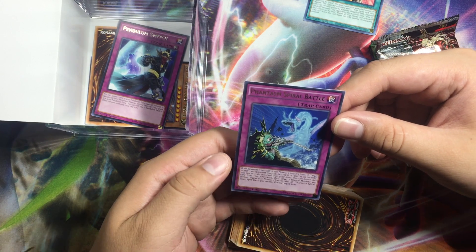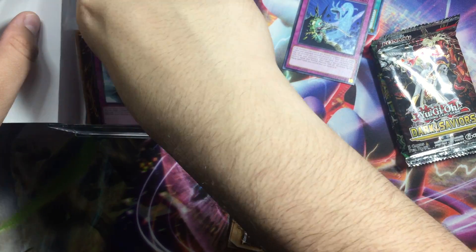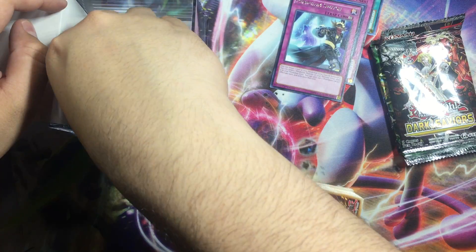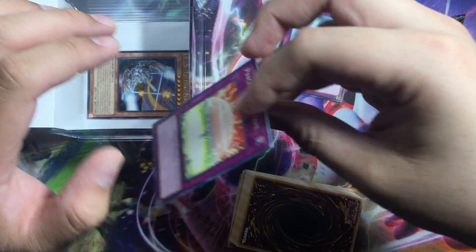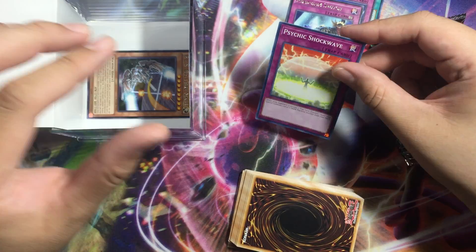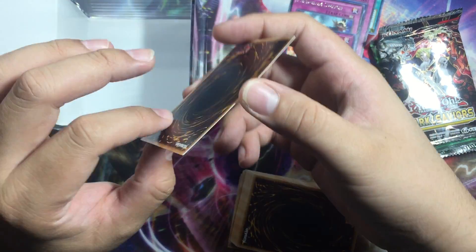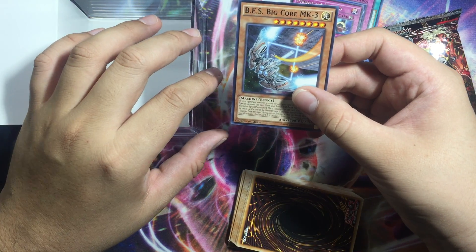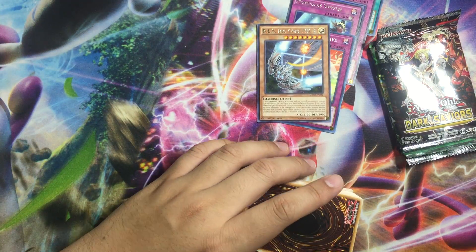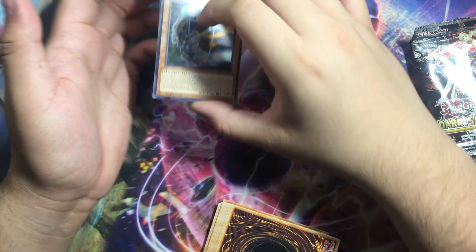And then we have the Phantom Rage Spell Trap, and then the Pendulum Switch for those modern players, the Psychic Shockwave, and then the BB Corp Mech 3. Alright, I'll look at those later on.